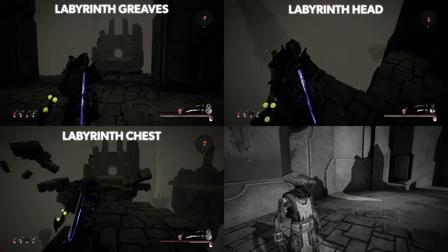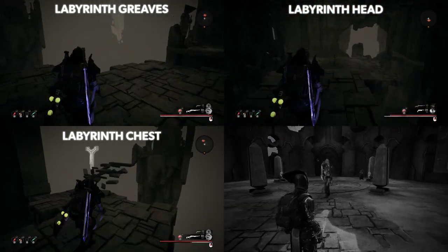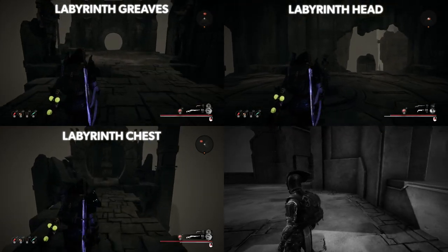Inside you will find all three pieces of the armor set. The first two are rather straightforward, but the headpiece is a little trickier to find, as you need to essentially take a leap of faith in order to find it hidden below the main central platform.